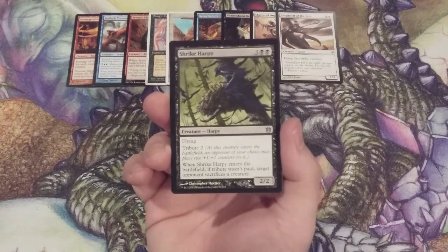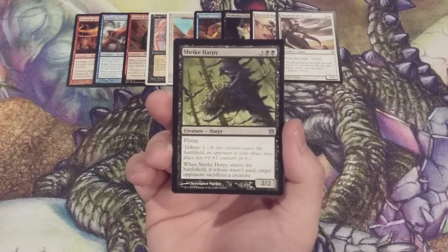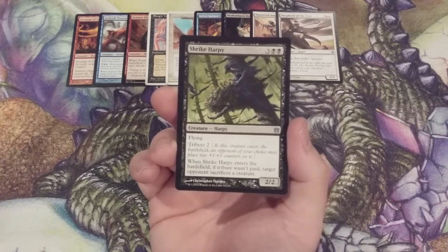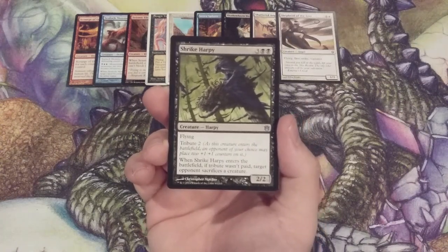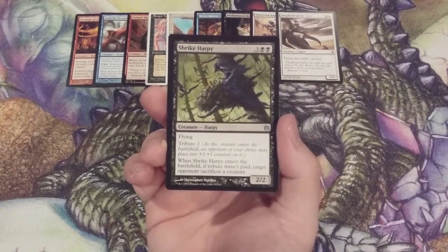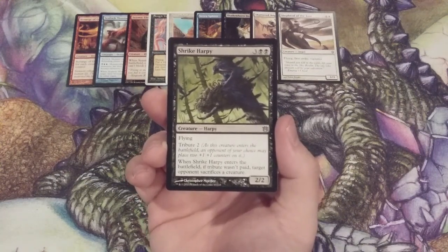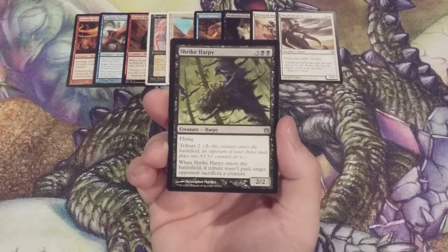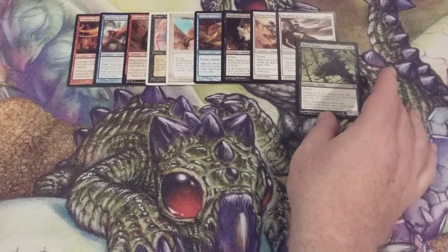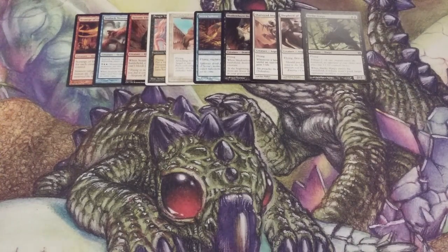The flying continues — now we have a Harpy: Shrike Harpy, a 2/2 flyer with Tribute 2, going way back to the original Theros block. Tribute 2 means as this creature ETBs, an opponent of our choice may place two +1/+1 counters on it. If that opponent does not, then target opponent sacrifices a creature. This is very versatile — minimally the evasiveness of the 2/2 is valuable, but it can potentially enter as a 4/4 or force an opponent to sacrifice a creature, depending on the board state and political machinations at the table.